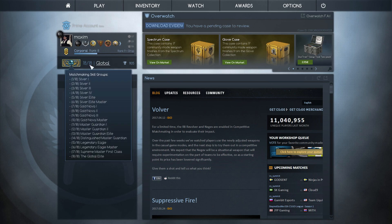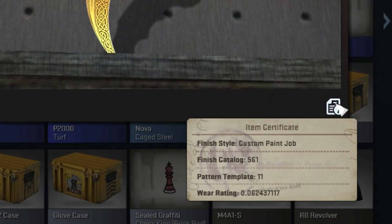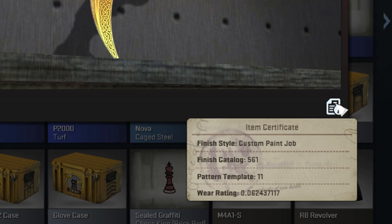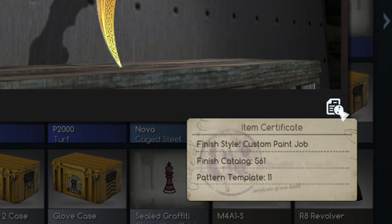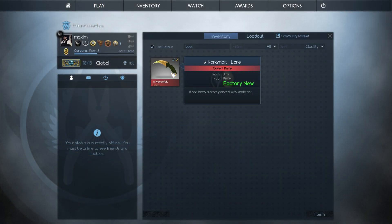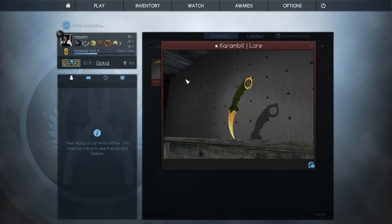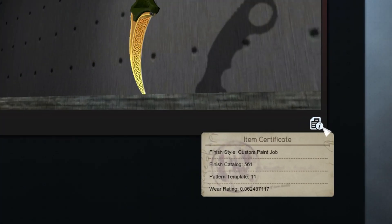Sup guys, I've updated my text color mod. The item certificate feature that Valve recently added to the game has caused custom fonts to misbehave by not showing the information properly. I fixed this in version 3.2.